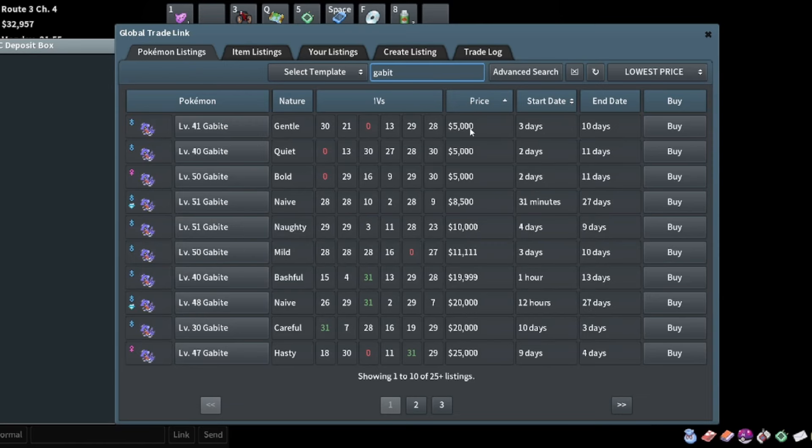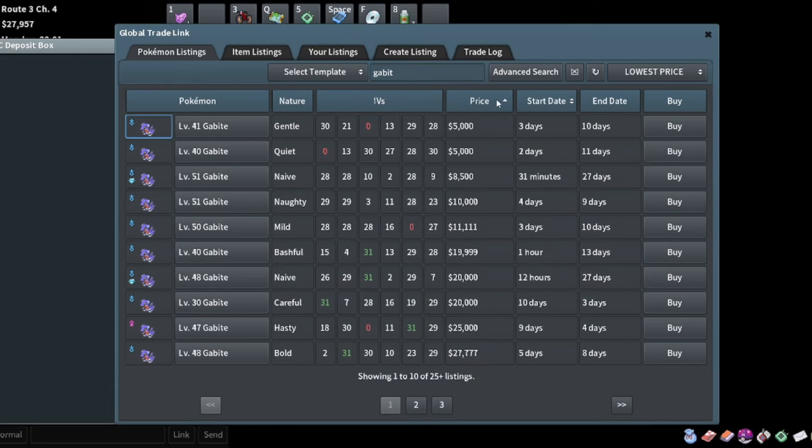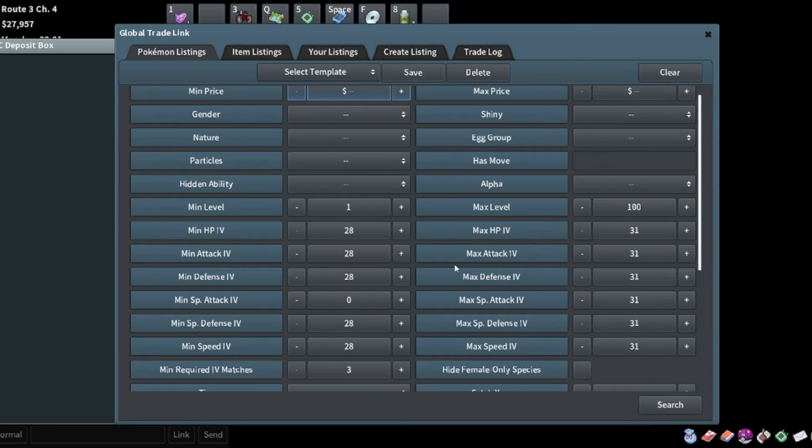We could try 28 by three for Gible. The bite one is actually way cheaper - sometimes you can get breeds like this. This one could be good, all we need is a 31 HP Ditto. This one's actually really good - 30 HP - and it's female so I could breed it with a Magikarp. I'll buy that one.